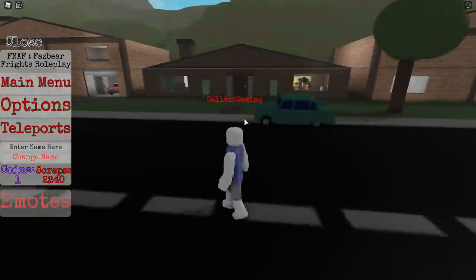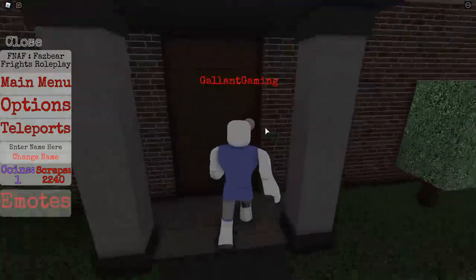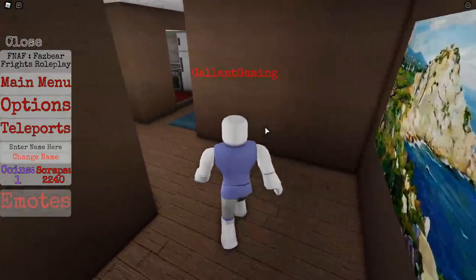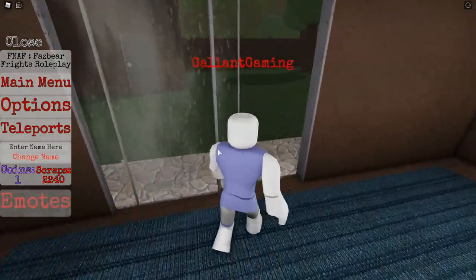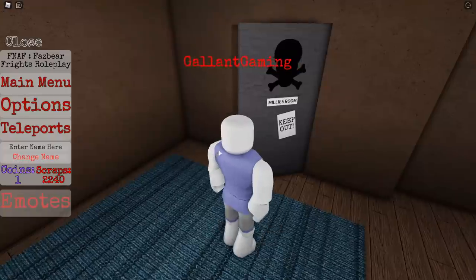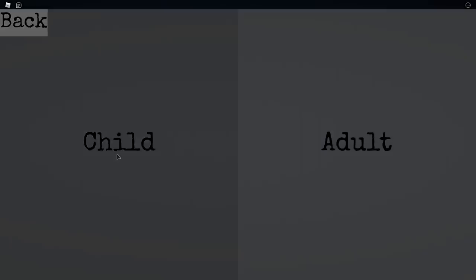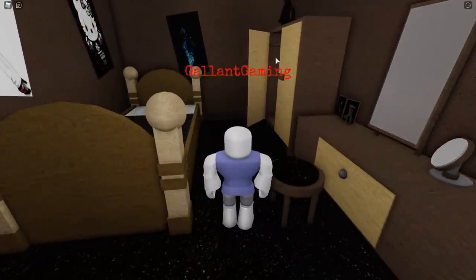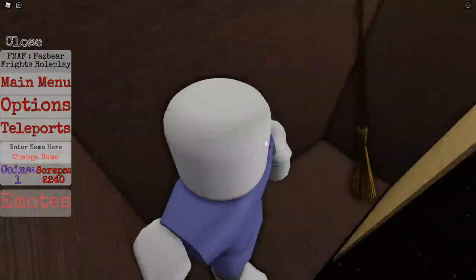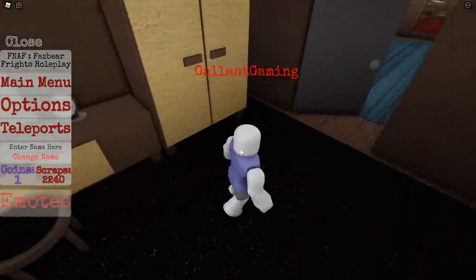The next badge is the Witch Eleanor. Teleport back to the houses — the house we jumped in the chimney to get the key card. Go inside through the unlocked door, go to the back where the sliding door is, turn right and you'll see a little skull with 'Millie's Room' on it. You might need to be a child for this since an adult can't fit. Switch to a child, go to the open closet, and touch the broom — Witch Eleanor is yours.